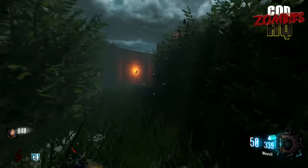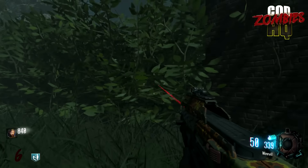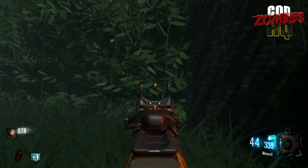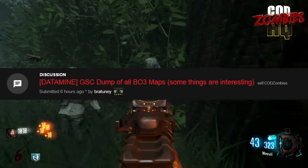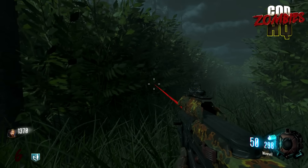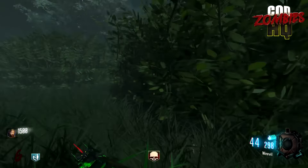I've got an awesome quick show for you guys today, so let's kick things right off with our first and really only story of the day. I'm kind of counting this as one topic, but it's got a lot of subsidiary topics within it. So just a few hours ago, a Reddit user named Brattany posted this to the COD Zombies subreddit with the title: Datamine GSC Dump of All Black Ops 3 Maps, Some Things Are Interesting. Essentially what this is, is a dump of all the code and all the script strings from within the map files of each Black Ops 3 Zombies map.